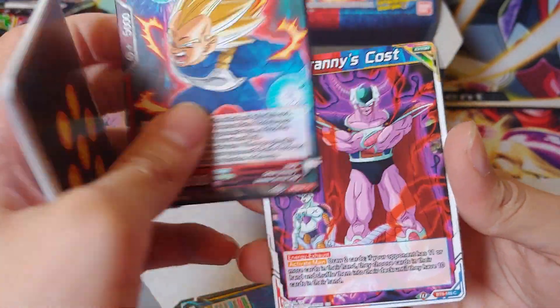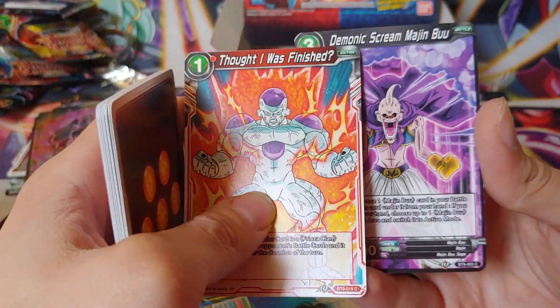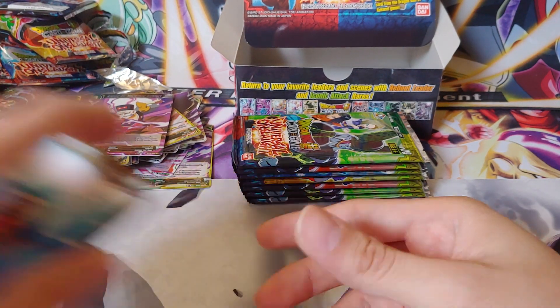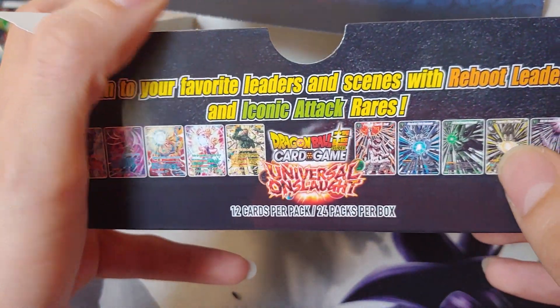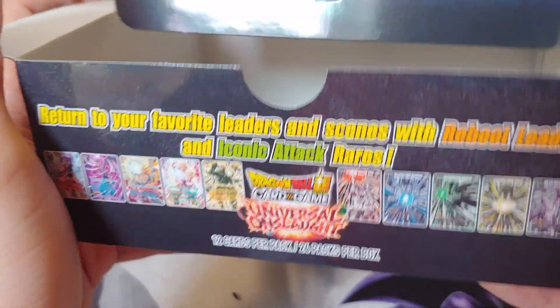We got Full Power Frost, Majin Buu, Android 13, Android 18, Metacooler, Kunishi — and my cat just jumped on the table. She might jump in the shot here. Oh, and we got Full Power Toppo — God of Destruction Toppo for the Super Rare in this pack. Awesome! That's a great card, one of the big cards you want to hit.